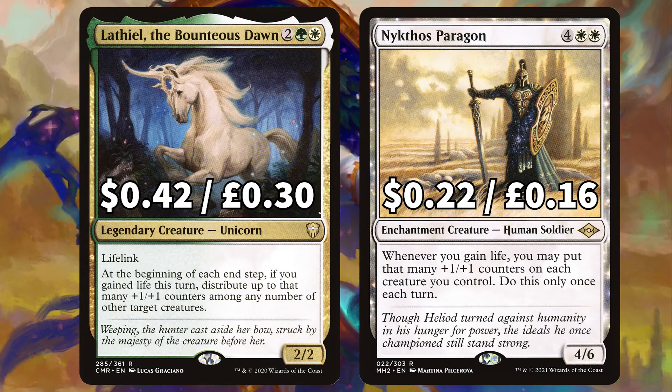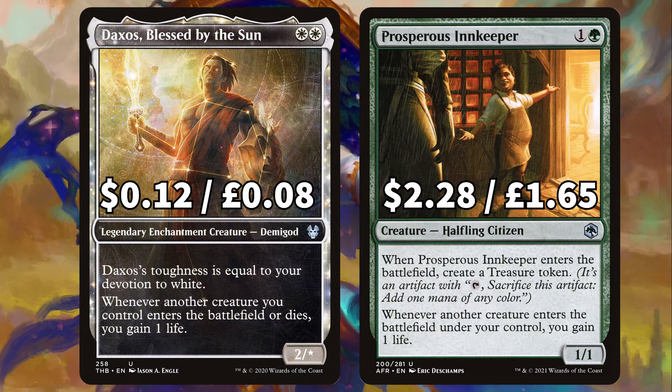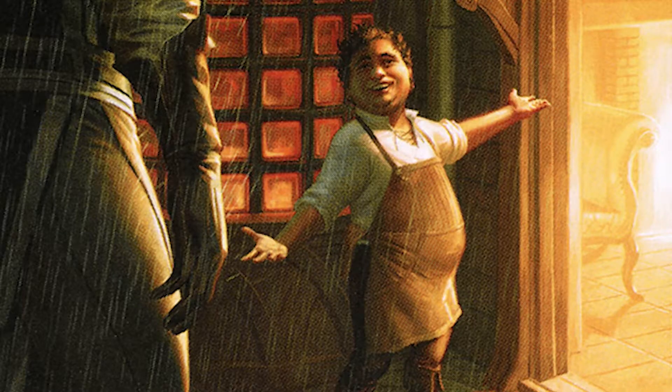There's Lathiel the Bounteous Dawn that at the beginning of each end step, if you gained life this turn, distributes that many +1/+1 counters amongst creatures you control, and Nykthos Paragon that says when you gain life put that many +1/+1 counters on each creature you control, doing so once per turn. We've added in Daxos Blessed by the Sun that gains you a life whenever another creature you control ETBs or dies, and Prosperous Innkeeper also gaining you life whenever one of your creatures hits the battlefield. It also gives you a lovely treasure token too.